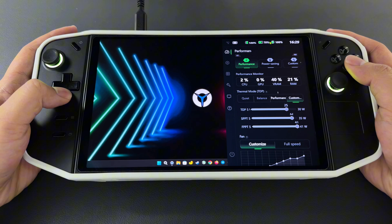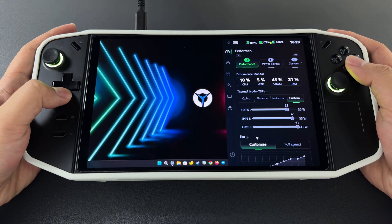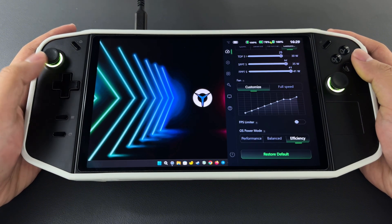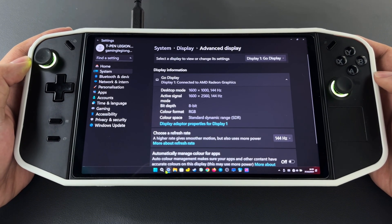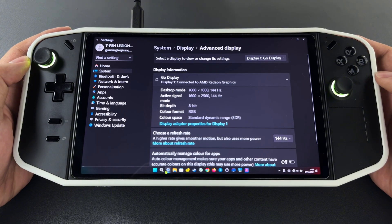For Legion settings, I use performance mode with a TDP of 25 watts, OS power set to efficiency, display resolution at 1600x1000 with a 144Hz refresh rate, and VRAM set to auto.